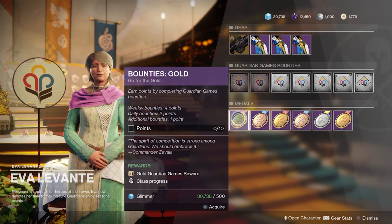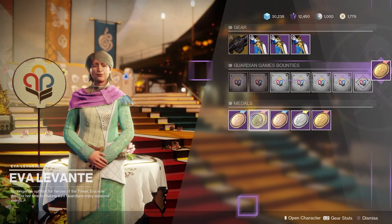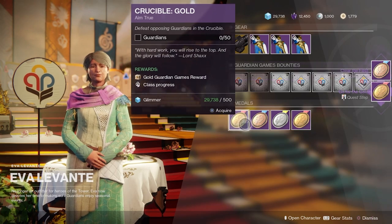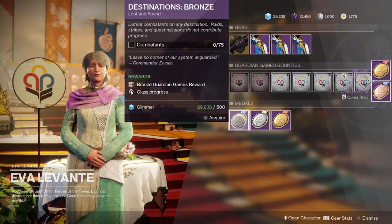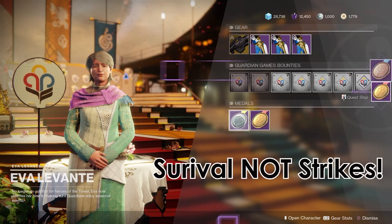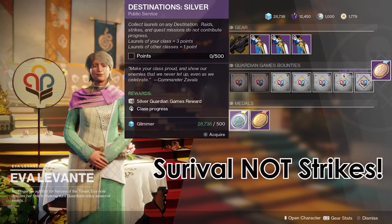There are medals for different activities, and those are how you rank your class up. You can also get contender cards that will give you gold medals on different challenges. You can only have one of those active at a time, and there's a platinum card that can only be used in Nightfall strikes and Trials, which can give you additional points for your class.